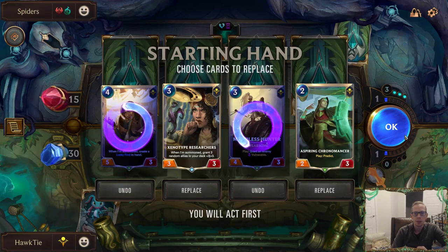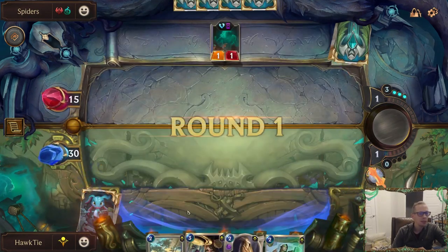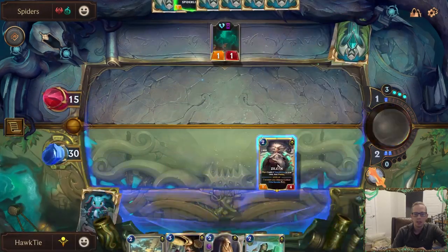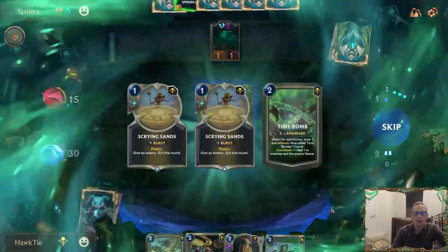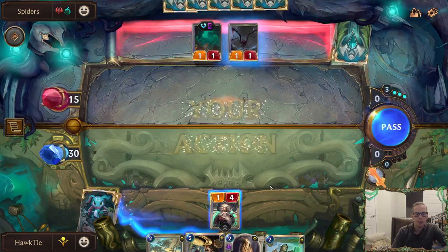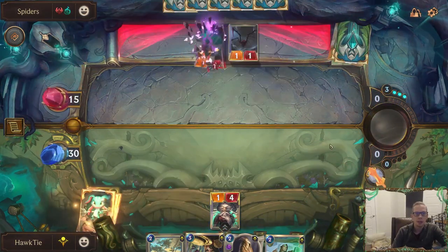I'm putting the Profiteer and Merciless Hunter back because with Xenotype Researchers I want some of those units in the deck for it to hit. We found Zilean — that was the other thing, I also wanted to mulligan to find Zilean so we get some time bombs in here. Found a time bomb. I like this on round one. Obviously no reason to attack with the Pesky Specter right there.